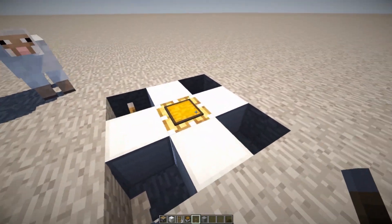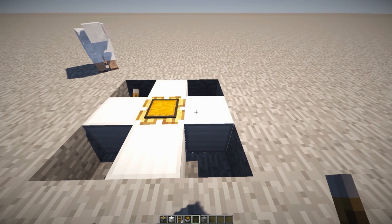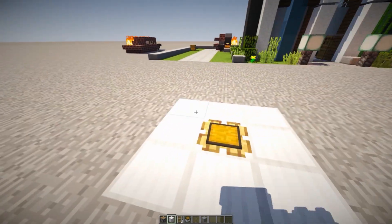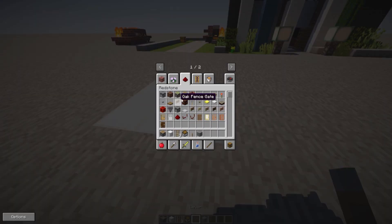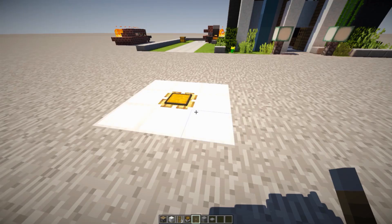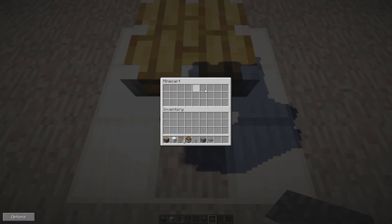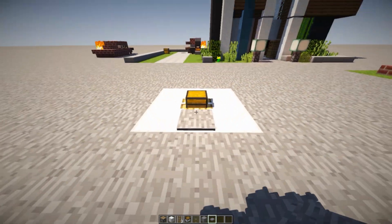There we go — that is basically our minecart in a chest, or a chest inside of our piston. It looks pretty cool. Go ahead and destroy the blocks on the side, fill it in, and then grab a pressure plate, button, or lever and place it down right over here. Step on it and right-click to access that minecart chest.